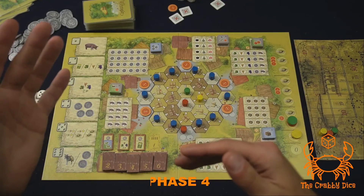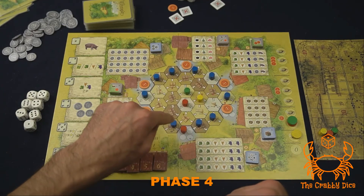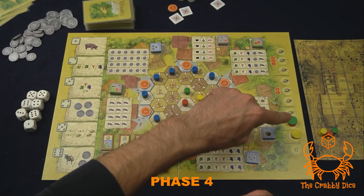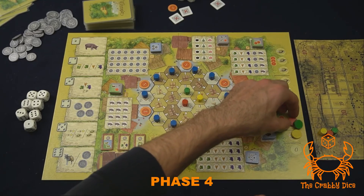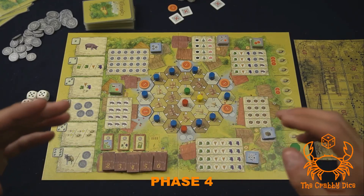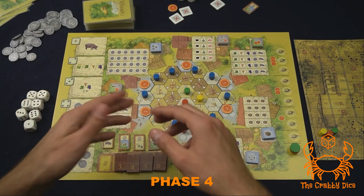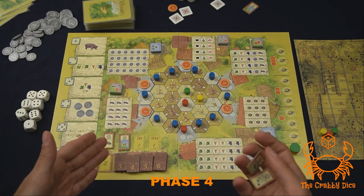Phase four is the scoring phase. First, you're gonna score a point for each of your tokens in the market — don't count the craft good spaces. Next, you're gonna score extra points for how far you got up the siesta track — in this example, green and red will each score an extra point. Then reset the siesta track — keep the current order, put green on top of red on top of yellow, and reset back to zero. Finally, reset the roof tiles: toss the unused ones back into the box, take the next round's roof markers, and add them back to the track. For less than four players, remember to remove roof tiles equal to the player count.